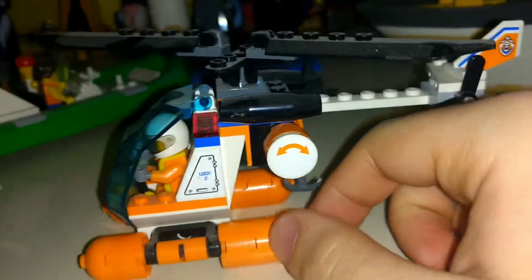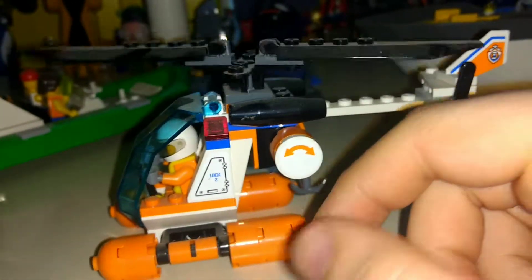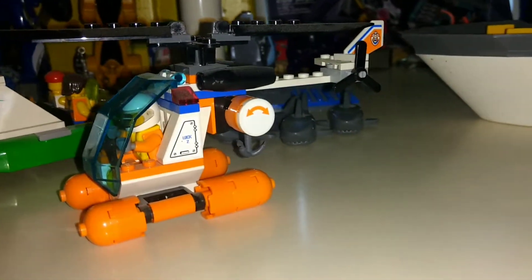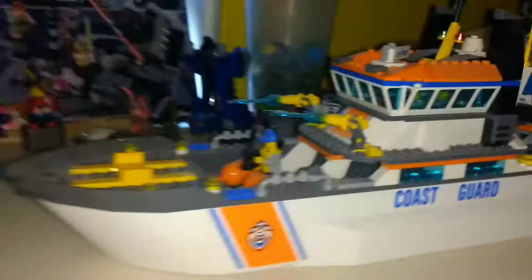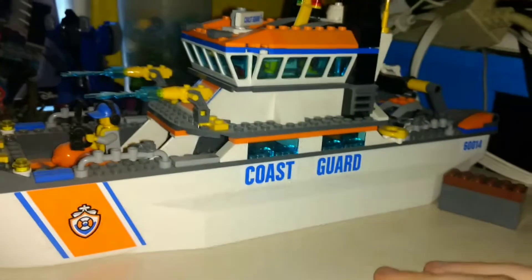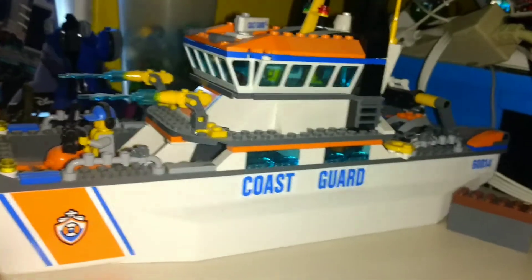All in all, it's a cool set. You get sharks, the hardest parts of an astromech to get — especially the head. You get a nice little helicopter, a nice boat, six minifigures, three sharks — which are always good to have around — a crab as well, and these water guns.